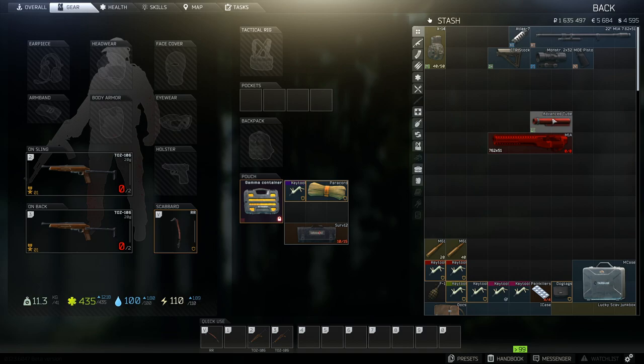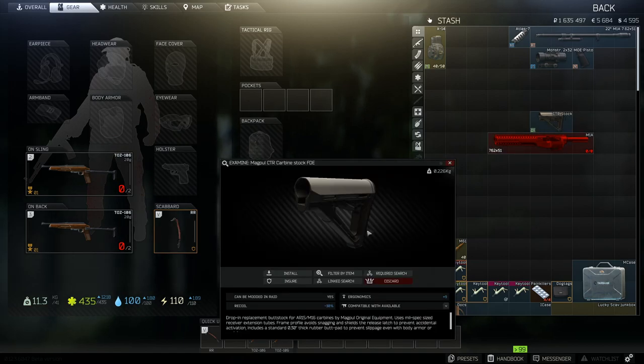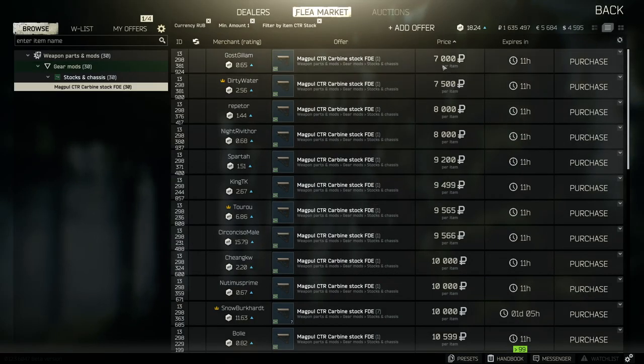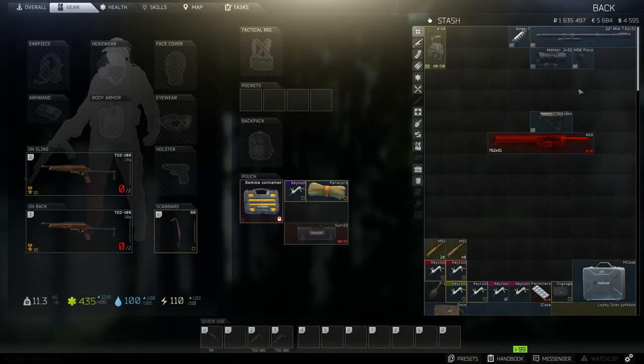We're going to add the 100,000 tube onto the SASS now, and then add the stock on top of that. We've got the CTR stock here, and this does minus 38 recoil and plus 9 ergonomics. It doesn't come in expensive at all — I think for the benefit you get, it's one of the best stocks in the game for relatively cheap. It comes in at around 7,000 to 7.5k, so it's extremely cheap with really good benefits for the gun.